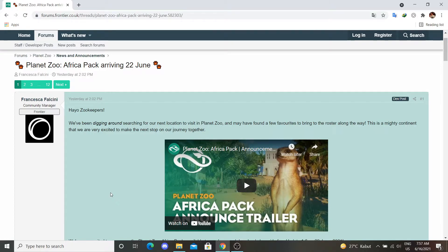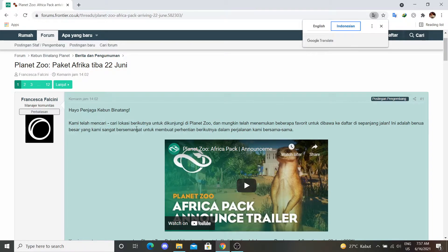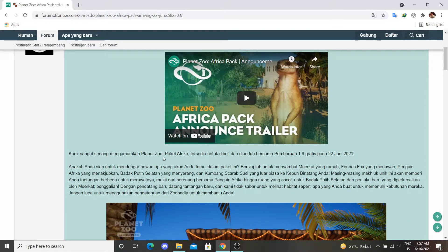Mungkin kalian udah lihat di announcement trailer-nya, yaitu ada Meerkat. Hewan yang suka menggali-gali tanah itu. Kami telah mencari-cari lokasi berikutnya untuk dikunjungi di Planet Zoo, dan ini adalah benua besar yang kami sangat bersemangat. Planet Zoo Africa Pack tersedia untuk dibeli dan diunduh bersama pembaruan 1.6 gratis pada 22 Juni 2021. Ini bayar teman-teman.